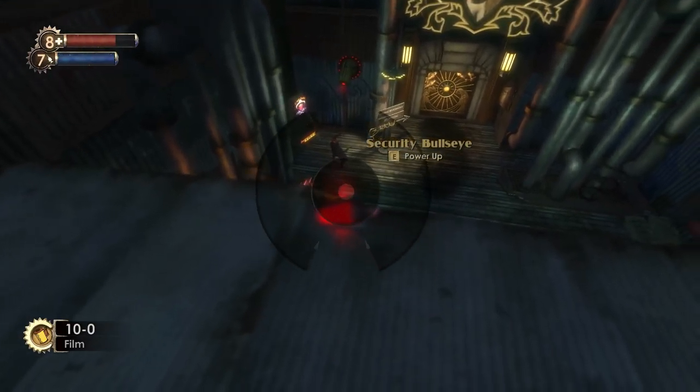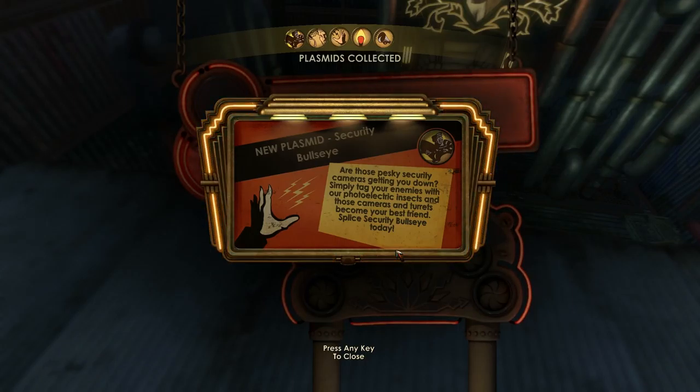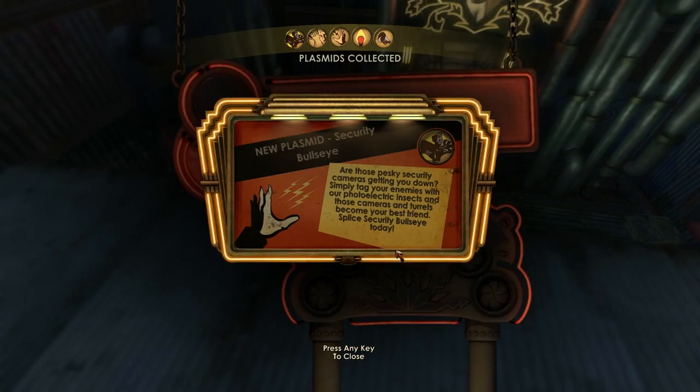Security Bullseye — if you simply tag your enemies with it, cameras and turrets become your friends. So it's like the same thing — it'll turn cameras and turrets into your allies for a short period of time, just like the thing on big daddies. I'm not really going to use it because we can hack them.